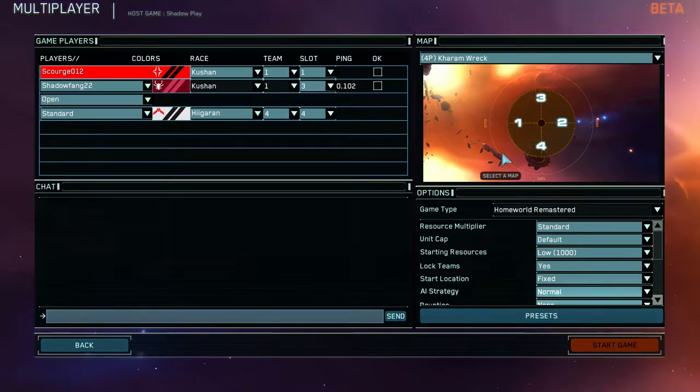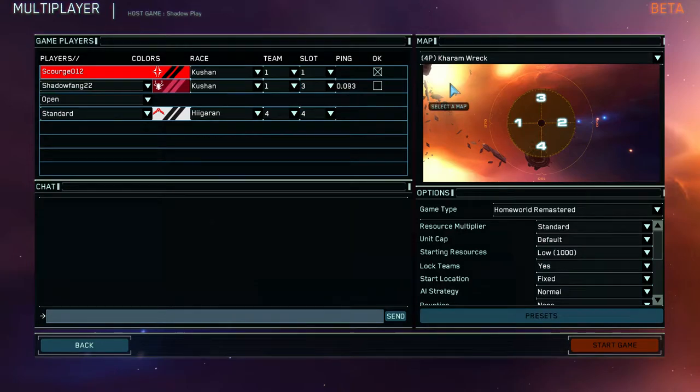The key to this map is the resources you're near — the ones where you start, and then the ones in the pocket area. They don't last the whole game. The long-term resources are in the center, so if you control the center, you can basically starve out the other team. That's the basic strategy for the map.